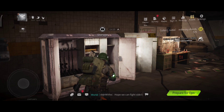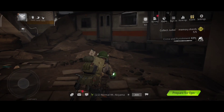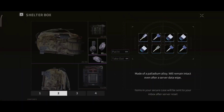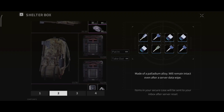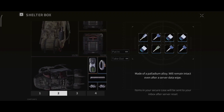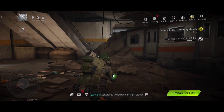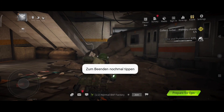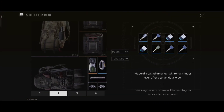The wipe is gonna be soon on the 24th January, and I want to give you a tip on which items to put in your shelter box. In my opinion, it is smarter to put the best keys in the game rather than something like a graphic card, because with one key run you can find two or three crypto coins or graphic cards.